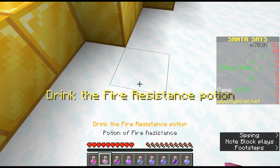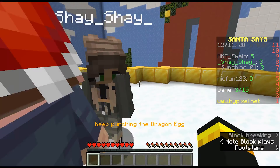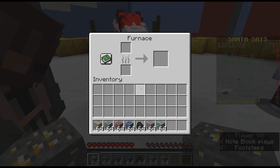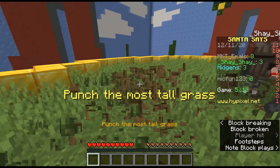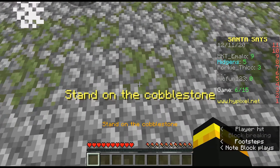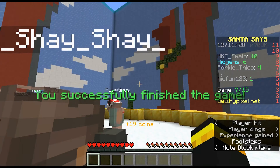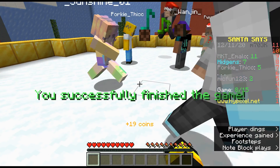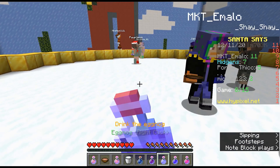Drink the potion of fire resistance — that's number two. Keep punching the dragon egg. Smelt gold — gold, coal. Punch the most amount of tall grass — I don't mind these ones, they aren't hard. Stand on the cobble. I don't actually think it has to be a song, I think we just need to play the note blocks. I am so sorry if it gets really loud.